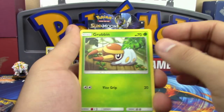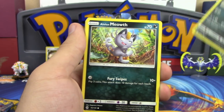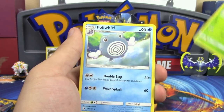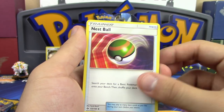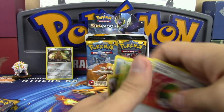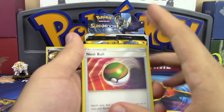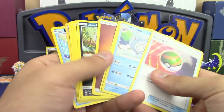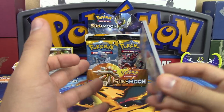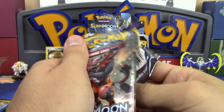Next pack: Grubbin, Crabrawler, Sandile, Rowlet, Meowth, Fighting Energy, Steenee holo, Nest Ball reverse holo, Metapod, and a Brock's — not holo — rare. Wait, counting the cards: there are definitely eleven here. So all right, there are eleven cards per pack but it says ten on the outside. What is going on here? So weird.